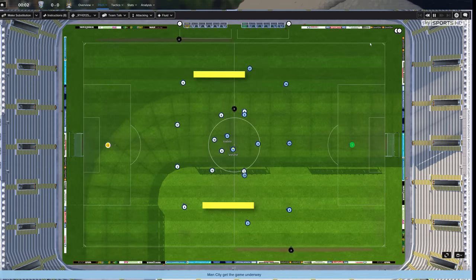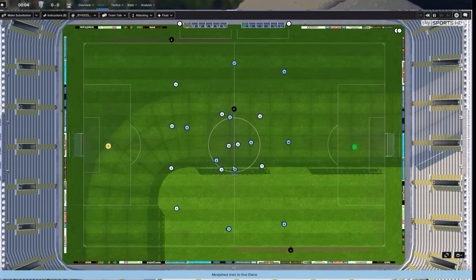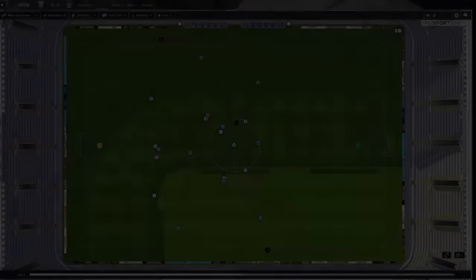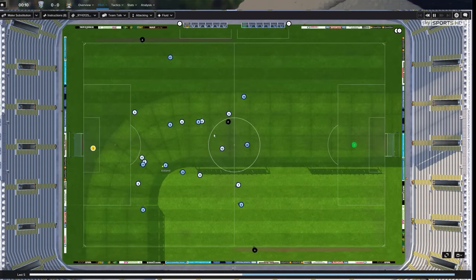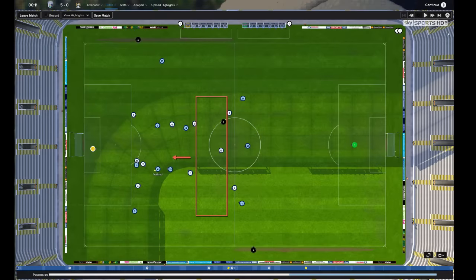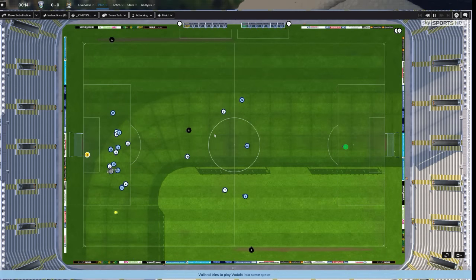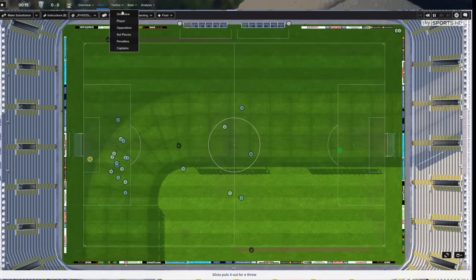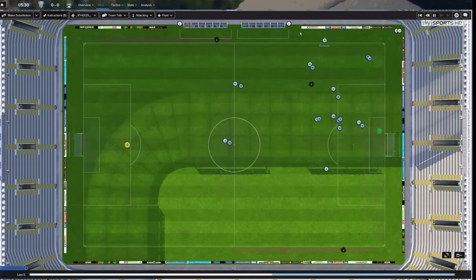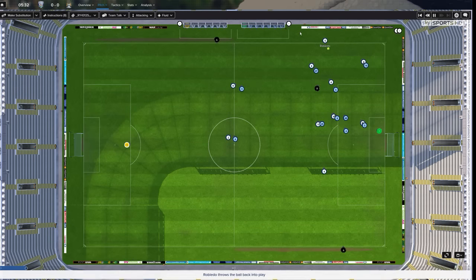I've marked out the areas which are important — I need to make sure those areas are covered. Also, the gap between the central defenders and the wingbacks of the opposition. When I see the large gap between the central defenders and their attacking group, I know that there's space to be exploited. If you look at this formation, you know there's a gap between midfield and defence that you should be able to exploit.